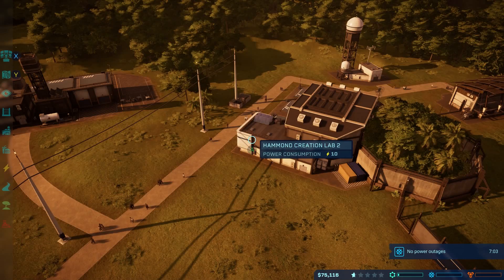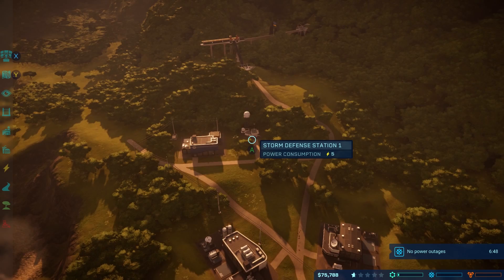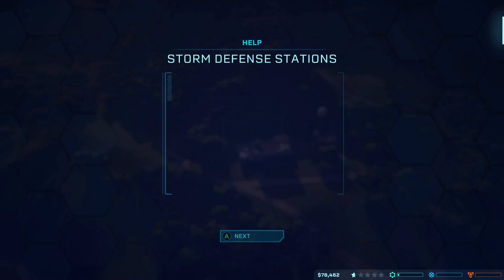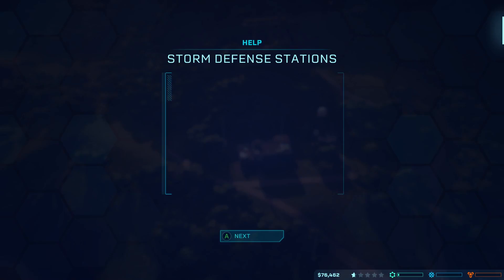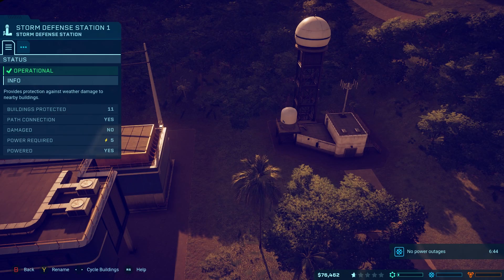We just need to make another 7 minutes without a power outage. Storm defense stations help protect your park structure against storm damage — useful, huh? We need to leave that alone and put something up here too. Unfortunately we're just not making money fast enough.